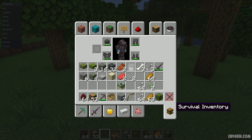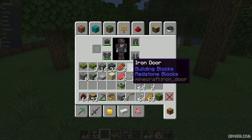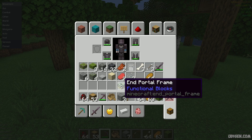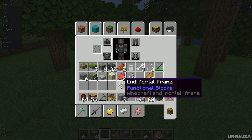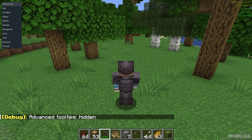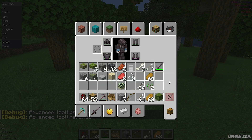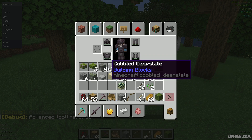Remember, every structure has a unique block. For example, to find a stronghold or end fortress, there are two unique blocks: an iron door — which you cannot find anywhere in the wild in Minecraft — or an end portal frame. Press and hold F3, then press H to activate advanced tooltips. You will see two names: the normal name and the technical name in gray. For example, for the end portal frame, the technical name is minecraft:end_portal_frame.